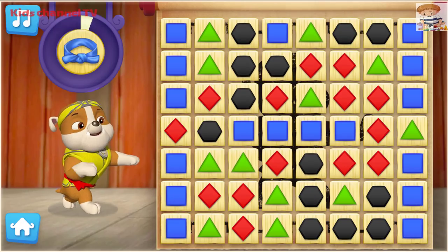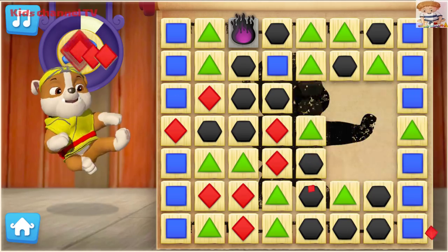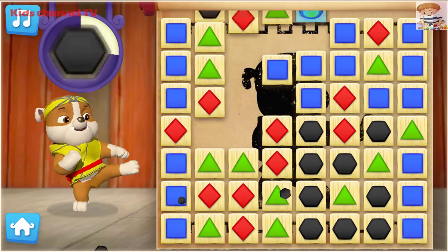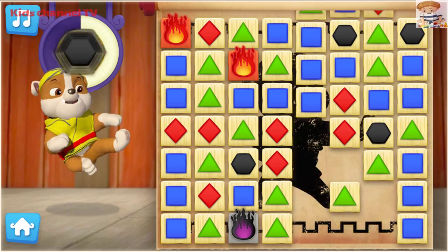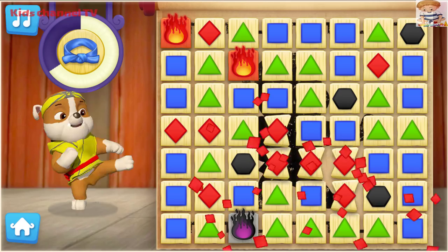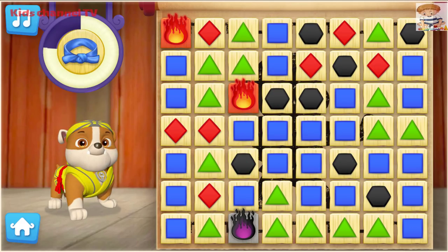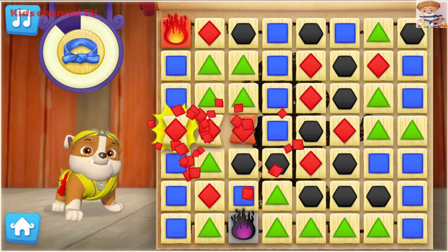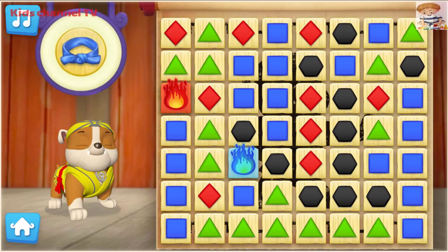Hi-ya! Pup-tacular! Pup-Fu break! Kapow! Pup-tastic! That was an amazing break, Chickaletta! Nice moves! Pup-tacular! Rubble's breaking boards on the double! Pup-tacular! Nice moves, Chickaletta! We helped Rubble earn his blue belt!